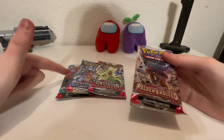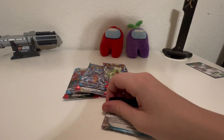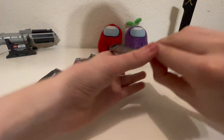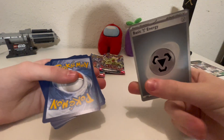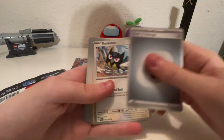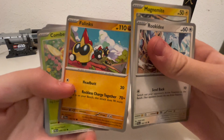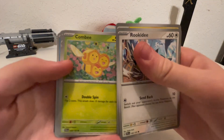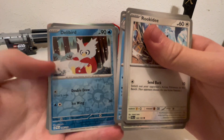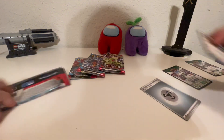Let's start with Paldea Evolved. So we got Steel Type Energy, the Energy, Rookie D, Magnemite, Phalanx — oh, I love Phalanx, I love that Pokemon — Combi, Zuelos, Muscled, it's a Titan, Delibird, another Combi, and then a Wiggly Tuff. Nice, good.